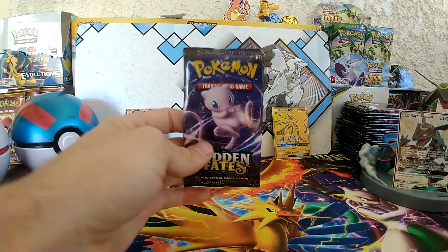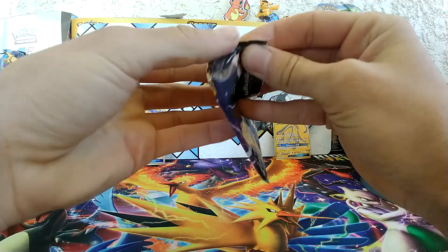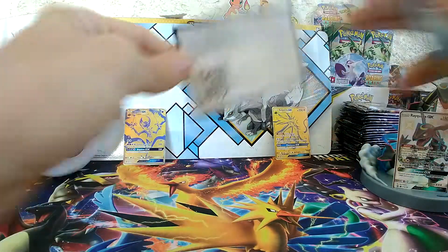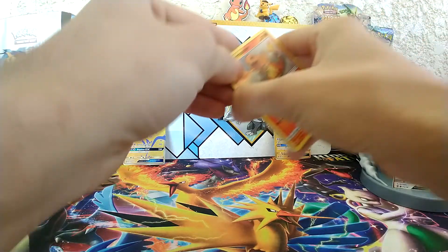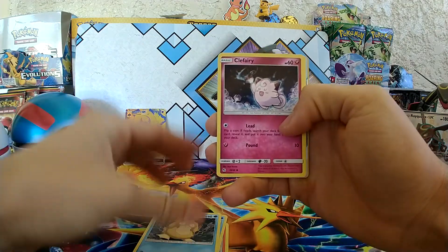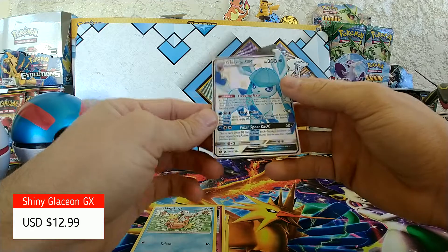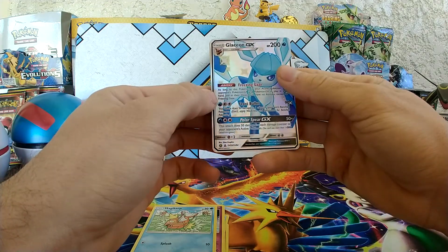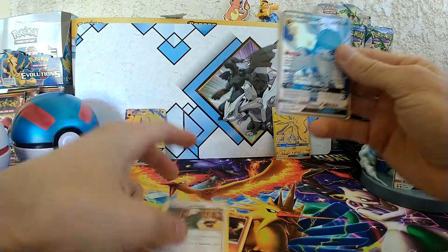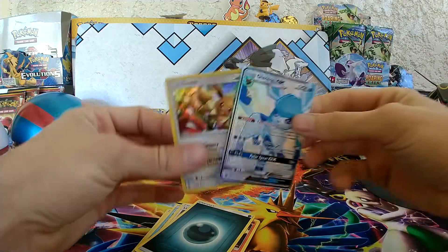Onto the last and final pack. We have Charmander, Slowpoke, Psyduck, Clefairy, Magikarp. Ooh — Glaceon GX! This is going to be in the monthly giveaway pile as well — I believe this is my second. Coming from the rear: Misty's Cerulean City Gym, Magmar, Lieutenant Surge's Strategy, Dark Energy, and an Eevee Holo. Nice — good way to end a pack.